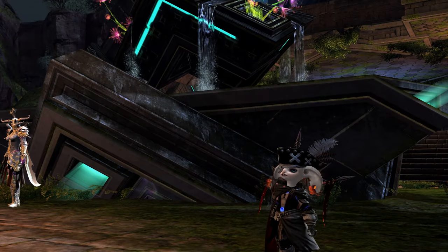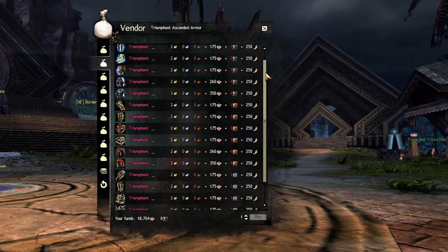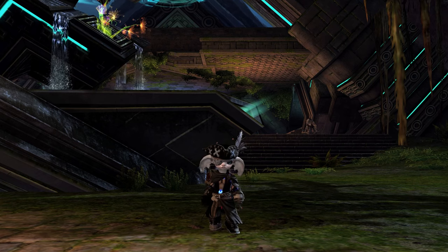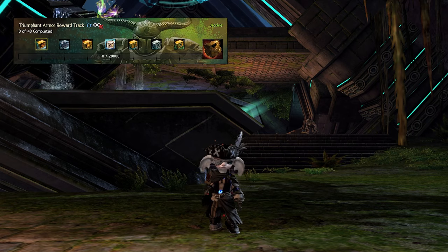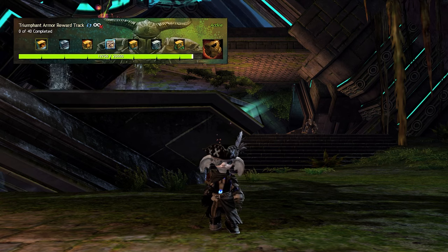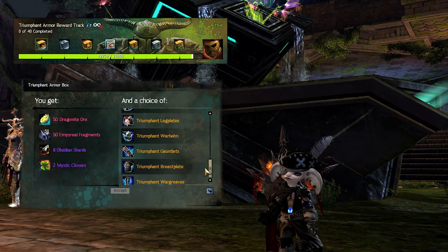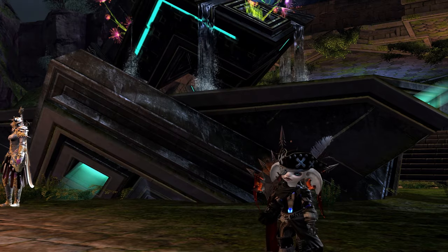Ascended armor and weapons are bundled together because their acquisition is pretty much the same. Both are bought with Skirmish claim tickets, Grandmaster Marks, and Memories of Battle. The difference is that for armor, you have to ensure you get the tier 1 version first before you can buy the tier 2 version, which comes in both exotic and ascended rarity. For example, to buy the heavy ascended chest piece, you first complete the triumphant reward track, which allows you to choose an exotic armor piece — specifically the heavy chest piece. This unlocks the tier 1 skin, which allows you to buy the tier 2 version. Make sure you buy the ascended version and not the exotic one.